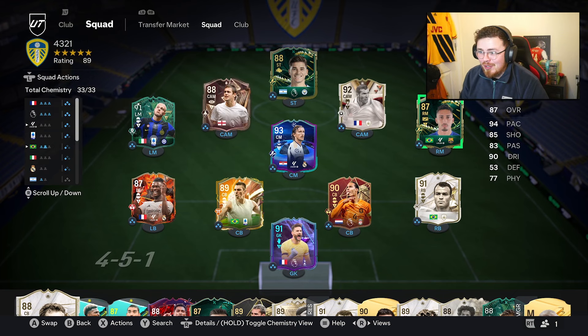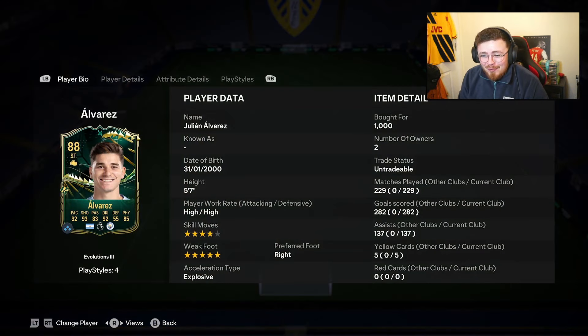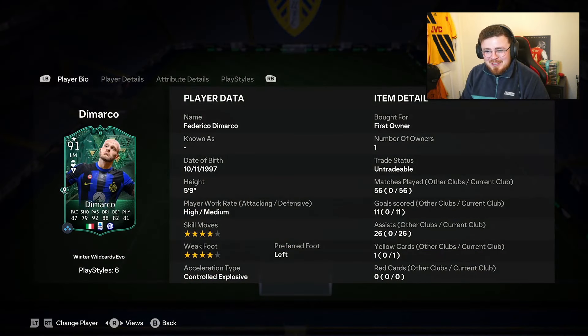By the way, Lucas's team is class. We've got Rafinha Evo, we've got Alvarez Evolution which looks ridiculous — those stats are insane. And also I believe this is Pep's legacy, Federico DeMarco.